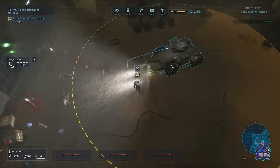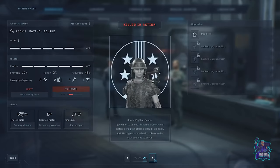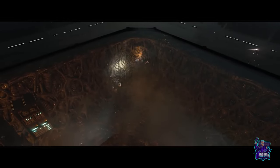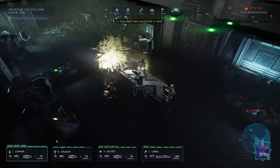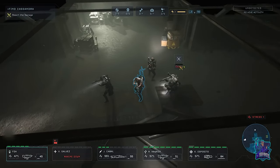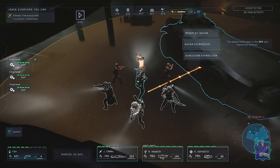When a Marine dies, they are gone for good, making all your choices resonate through Aliens Dark Descent's bleak realm. As a good leader, analyze the situation and extract your squad from the field when you feel the need to, then come back to pressing tasks when you're up for the challenge.